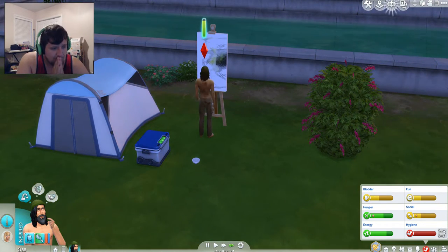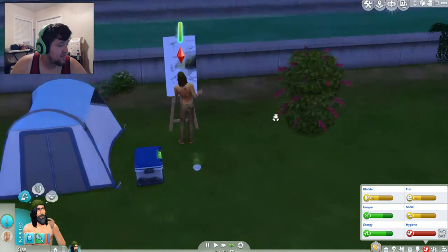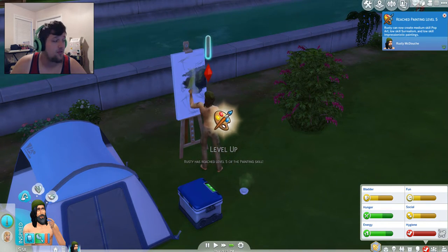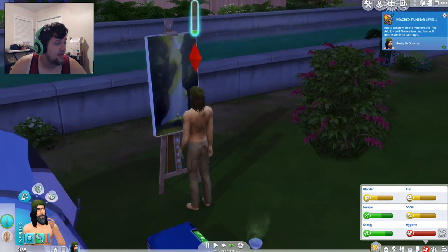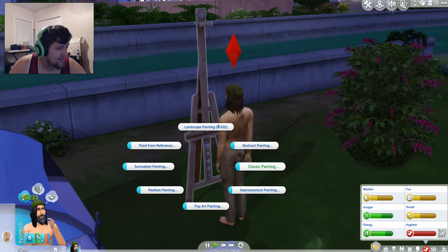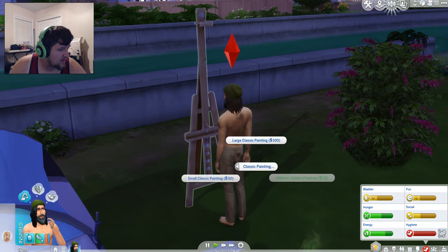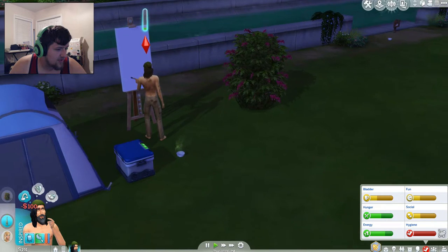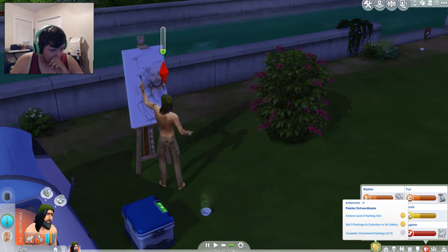At least we're getting somewhere this time. We have some of the necessities. We got his painting already up to level 5 — that's pretty good. Look at this painting, it's awesome. Now we're making double our money.